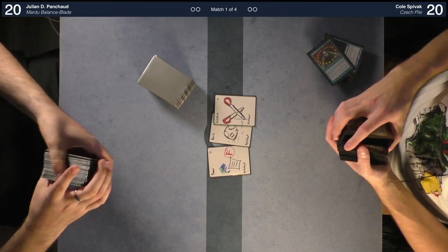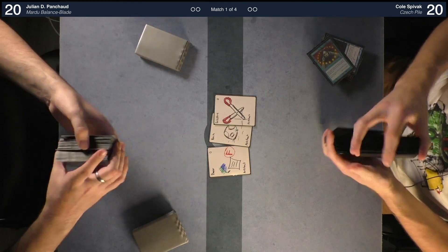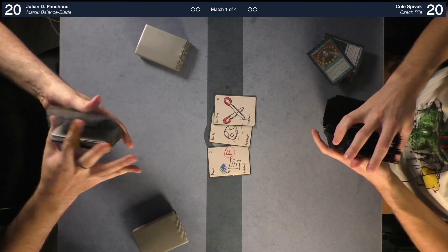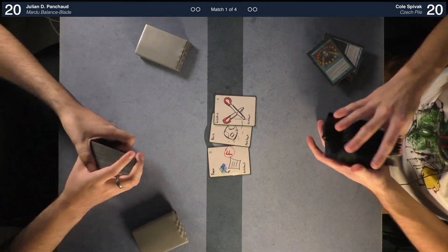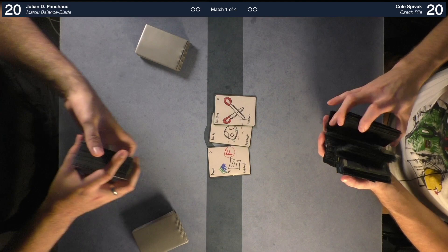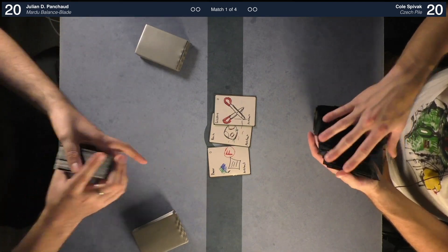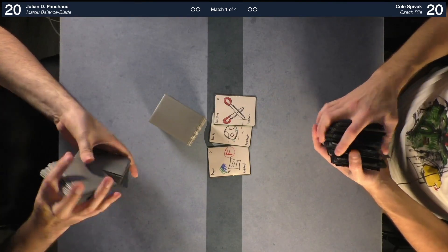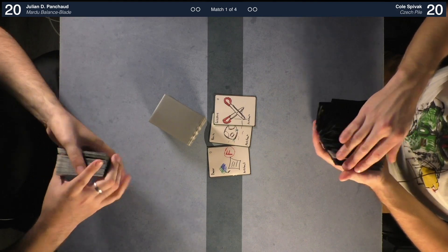We'll see if I can make this work. I am on Check Pile — it's a four-color midrange deck, base Grixis with a splash of green. Very nice. I was going to bring control for you, but no big deal. I've got this anyway. I'm excited to play; it's one of my favorite Highlander decks actually, because it has so many things it can do.